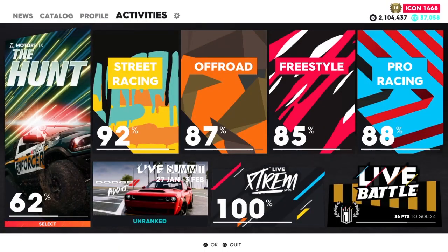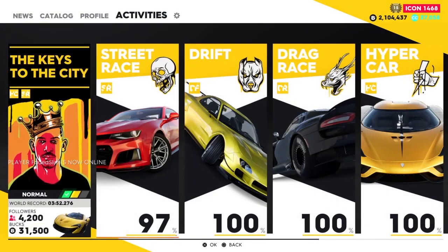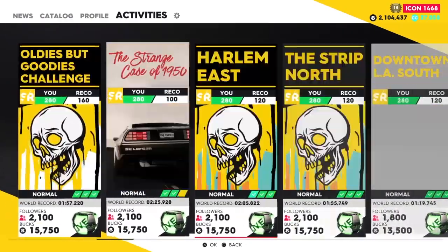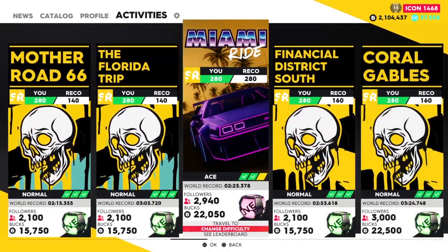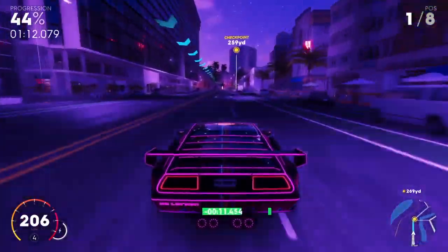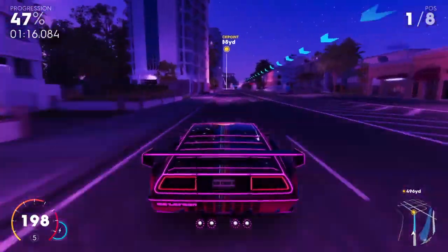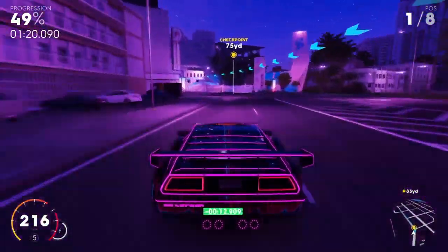For the third car we are going to unlock — the DeLorean DMC-12 Rad Edition. This car is a special edition of the normal DMC-12. Another cool feature is that it is actually quicker than a normal DMC as well, and it is glowy — and who does not love glowy stuff? All you want to do is just win the street race Miami Ride. If you have a friend, make sure your friend does not win or you will not unlock the car. Once winning this race, you should unlock the DMC Rad Edition and it should be in your garage waiting for you.